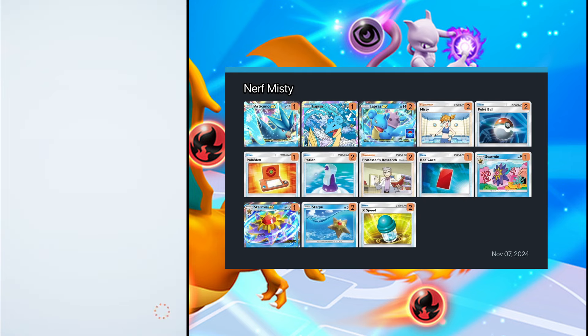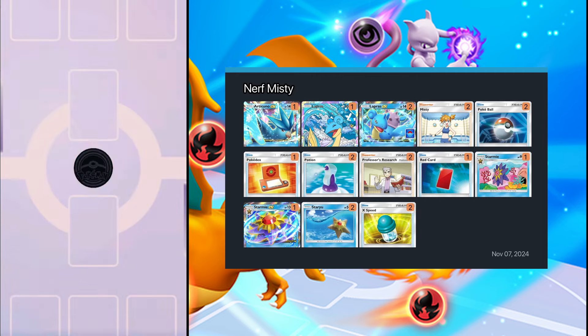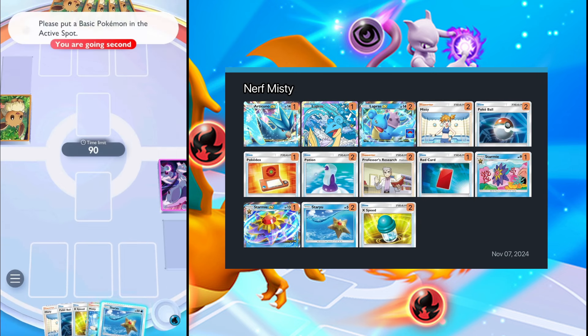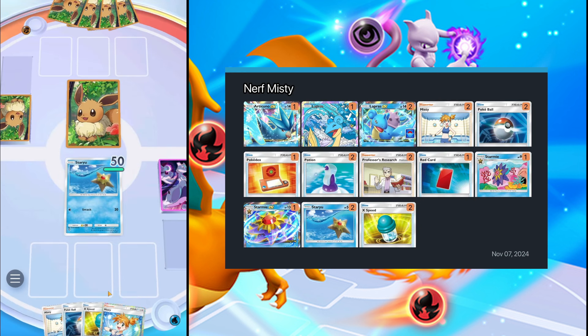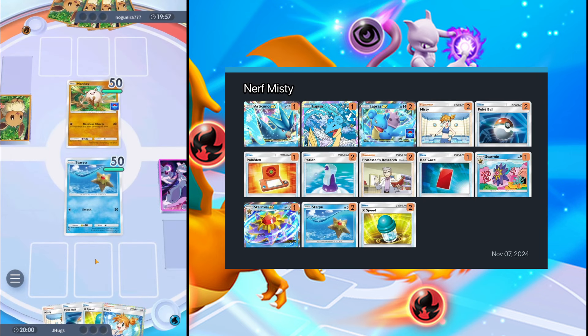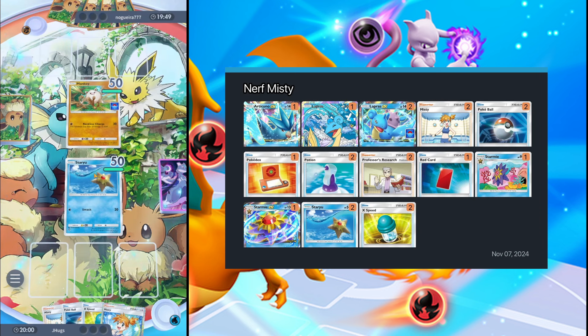I started playing around the official launch — around October 31st, Halloween — so about a week in. I'm loving it. The one thing I hate is going first; it's a clear disadvantage nine times out of ten unless you high-roll with Misty. I got second this game, so we'll place our Staryu and we got two Misties in hand. Looks like the opponent is playing that new promo Mankey.